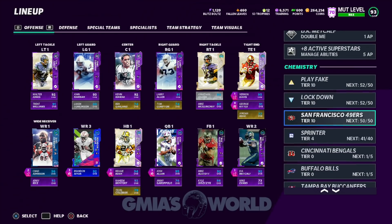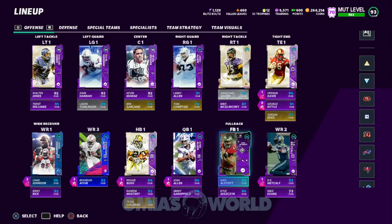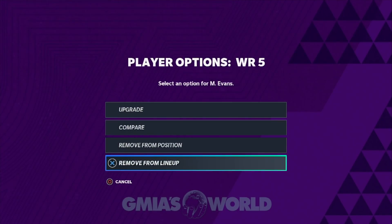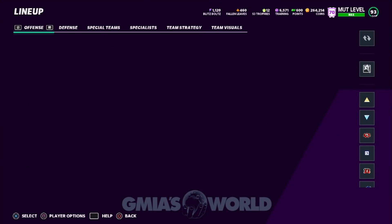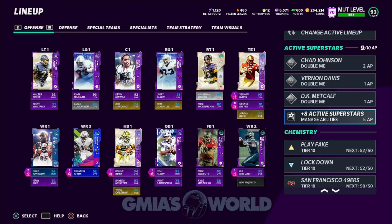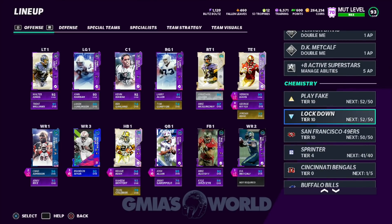Currently, play fake is 52 of 50, lockdown 52 of 50, 49 of 50, 41 of 40 — so DK Metcalf will be the odd man out. Mike Evans was rage-sold effective immediately. That opens up another spot for another player. We only run three wide receivers and a tight end for most of our sets, so that's what we need to accomplish. Very few people run spread with four wide receivers — usually you have a tight end out there handling his business.